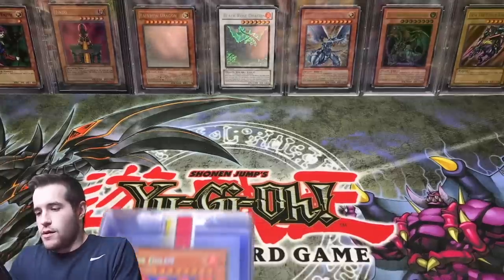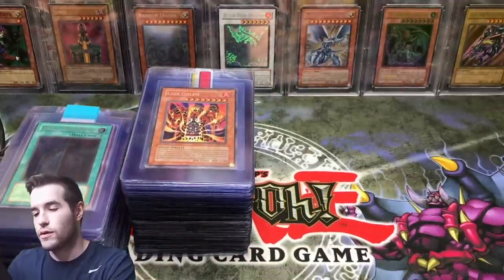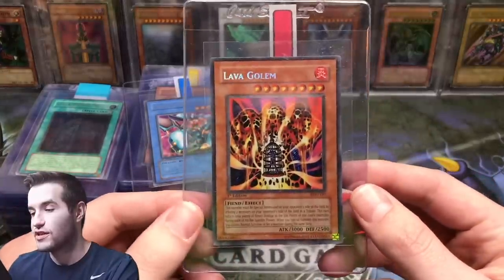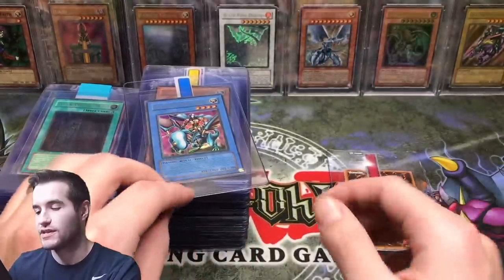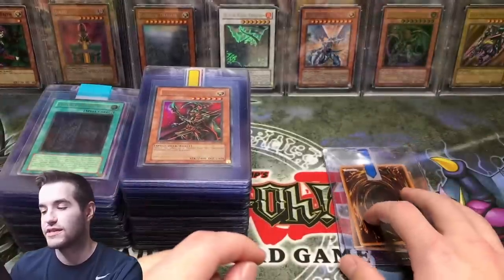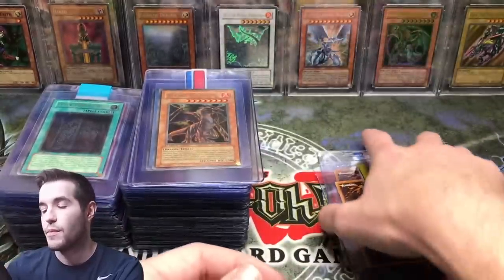We have this entire stack — this is my stack — and then I also have this stack for a friend of mine, so we have two different stacks we're going to go over. We have a first edition Lava Golem from Pharaonic Guardian. A lot of these were from the $10,000 collection I bought. I'm going to be sending a lot of these in at the bulk rate, which is now $10 a piece.